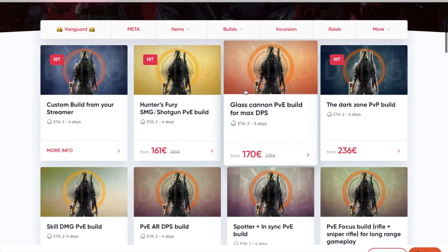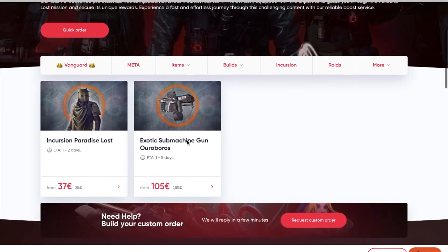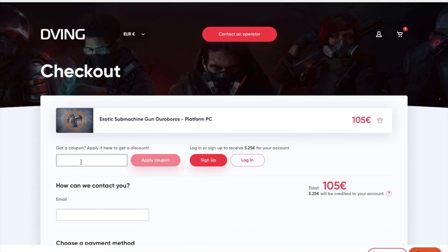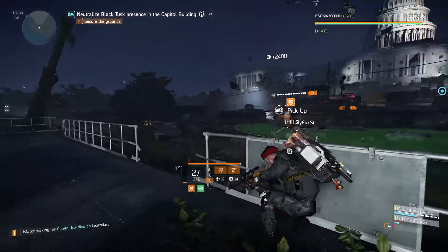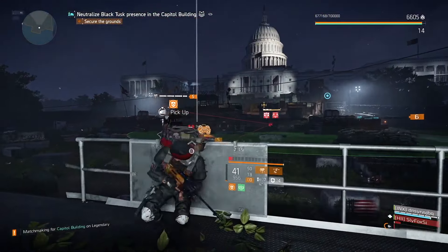Before we continue, this video is sponsored by Dving.net. If you don't have enough time or good teammates but you still want to have all the best items in your game, then Dving.net is set for you. They have an amazing team on consoles and will complete your orders super quick. Use my promo code RBDIV to receive a 50% discount on all services — amazing deal, especially with the crazy sales going on right now.